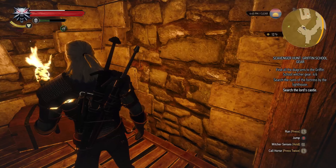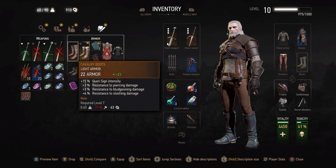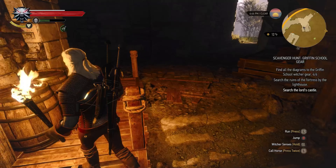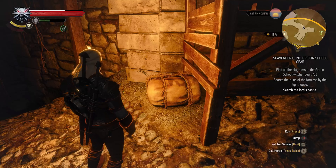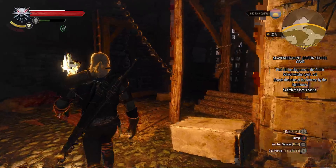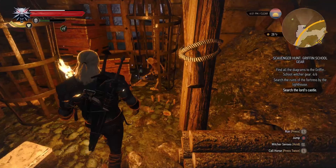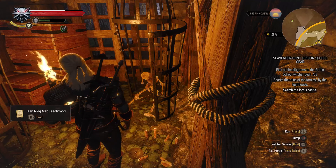Wow, relic boots! Let me see the inventory. Of course, much higher stats compared to our level 1 boots — definitely wearing these cavalry boots. We have a ladder here. What's that thing? Something written in elder speech, let's see.